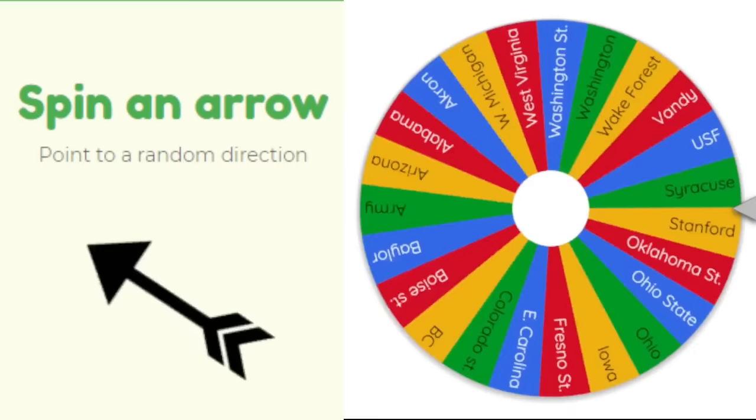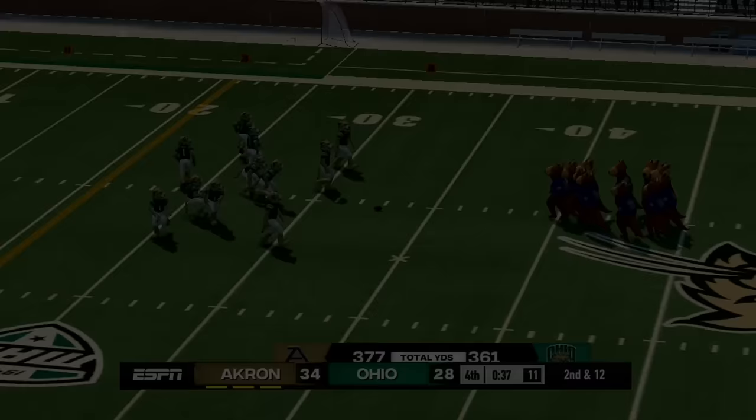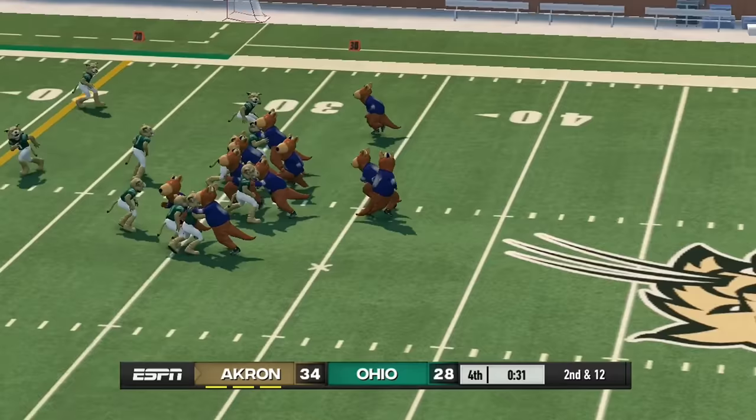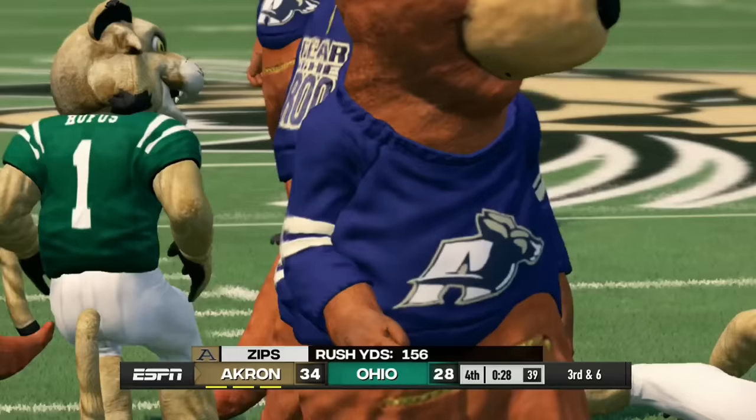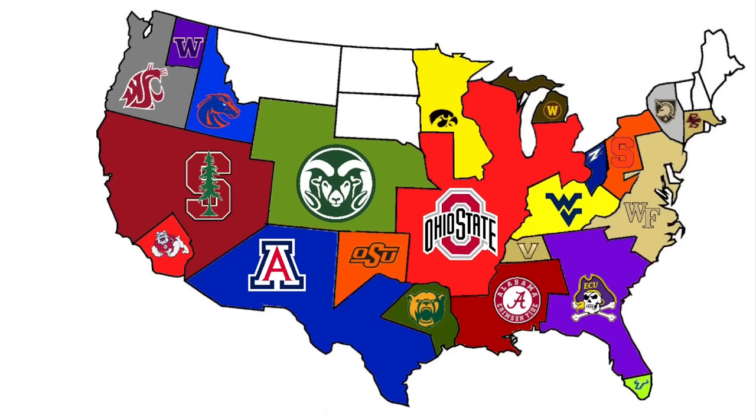Akron has nobody to the north, so we spin and get Akron again heading south. Their opponent to the south is Ohio — a game between two teams that haven't played yet. Akron picks up the dub, winning by six. A short run for Ohio; Akron stays alive.